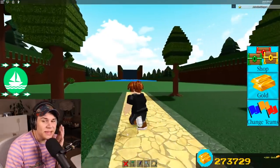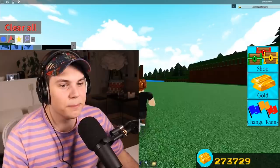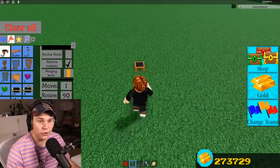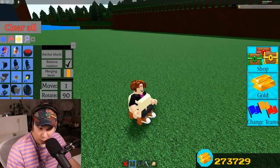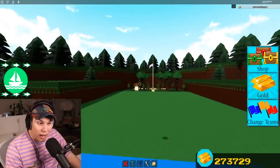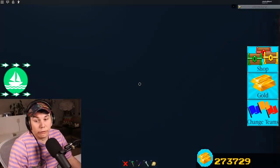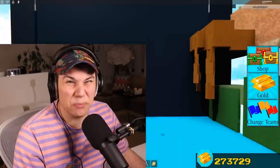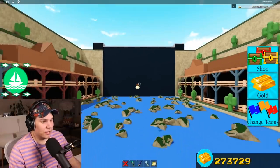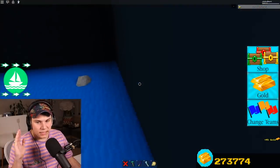And now guys, coming in at the number one spot for the absolute best, most brain-dead gold grinder in the entire game. It's only two blocks, which makes it one of the cheapest ever. And let's just say it gives you a lot of control of where you're going. You're just casually making your way towards the end of Build a Boat. This one's pretty broken guys — pretty much right here we have the Magnet Hinge Glit. It's really freaking good guys. Oh my god, I just got smacked by my own stage.